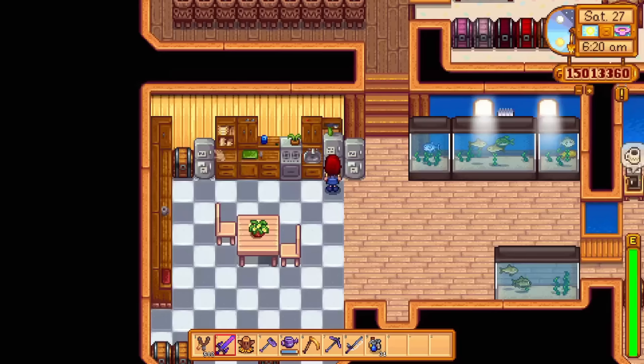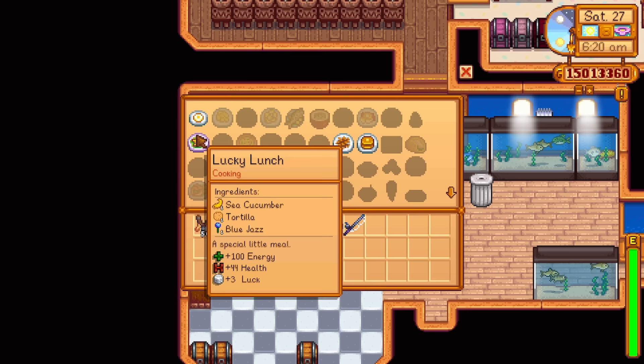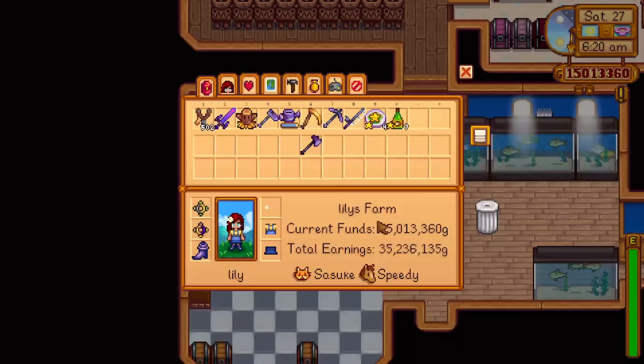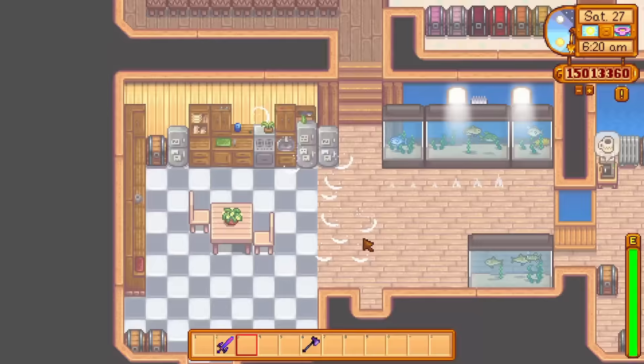In third place, we have two foods that should always be used together. First, a Lucky Lunch. You can get the recipe for a Lucky Lunch on the 28th of your second spring by watching the Queen of Souls on your TV. If you missed it, you will have to check the TV every Wednesday and Sunday and hope they rerun that episode. The Lucky Lunch will increase your luck stat by 3. To craft a Lucky Lunch, you will need one Tortilla, one Blue Jazz, and one Sea Cucumber.